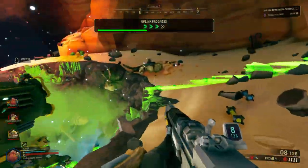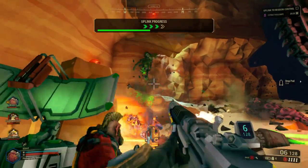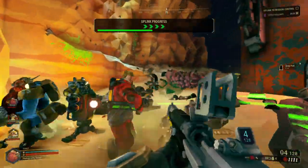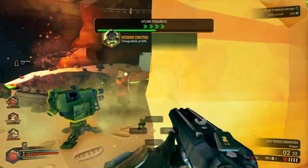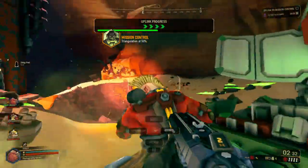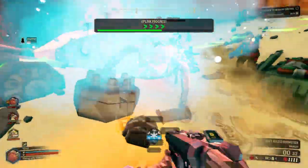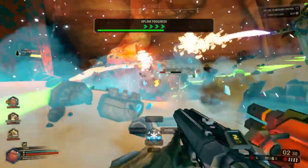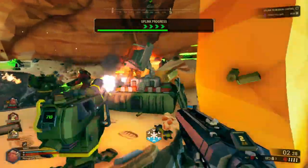Number three: no trigger discipline. For new players, trigger discipline is one of the most important things to consider because the aliens are everywhere and before you know it your guns will run dry, leaving only your pickaxe to defend yourself. Be disciplined with your shots, select your targets, get off a few rounds, reposition and repeat until the waves are gone. If you just spray the bullets without due care you'll end up wasting half your ammo.